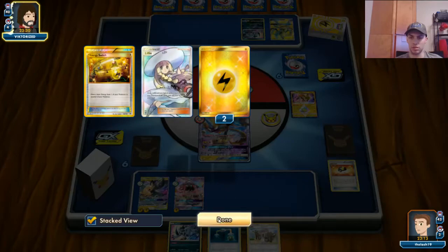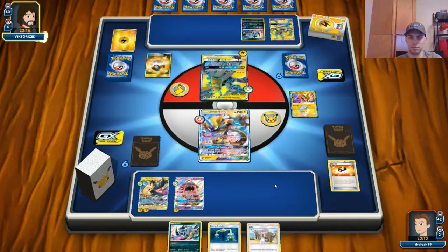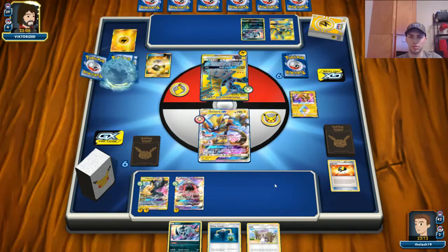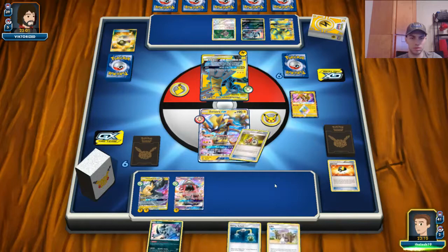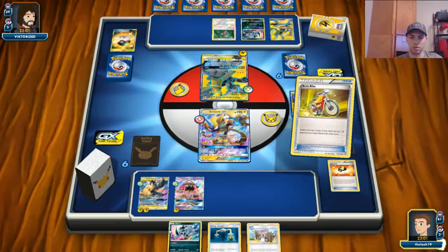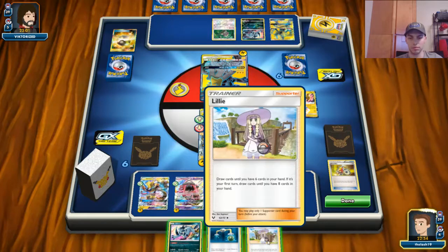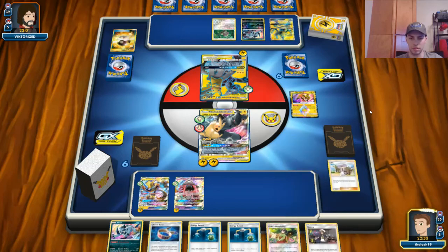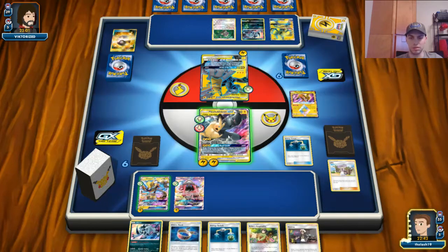Let's see what our opponent has tossed: two Lightnings, an Energy Switch, and they played Lillie. Oh, I think they prized the Tapu Koko Prism Star — which is fine. They're going to grab a Lele and a supporter for next turn. He's got Oranguru in the list — might be a more traditional list. The Acro Bike — okay that works. We can attach, we can retreat, we can Lillie. We're going to take the energy from the Tapu Lele and put it on the Pikachu Zekrom.